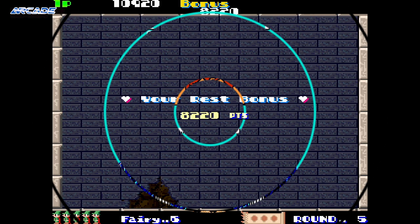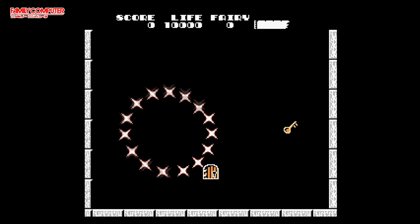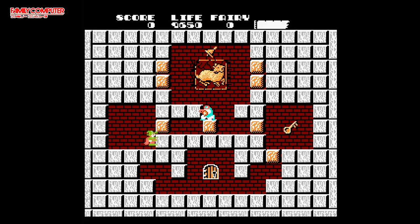The first port was handled directly by Tecmo for the Famicom on July 30th, 1986. For an early game for the system, this isn't bad at all. We've got recognisable music, the sound effects are close enough, and the game looks like the arcade in a much simpler style of course. The jumping isn't as fluid as the arcade version — that doesn't mean it is bad per se, just not as sharp.